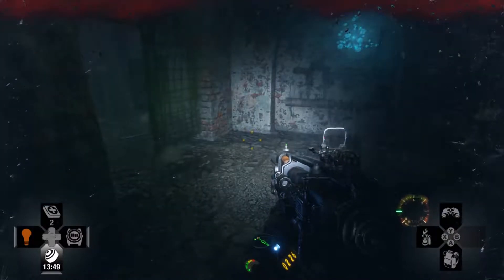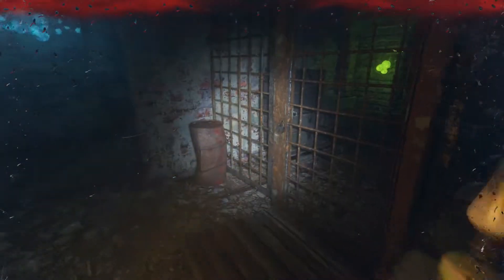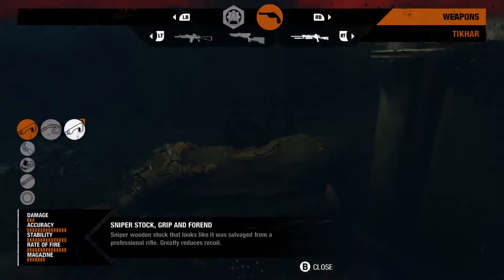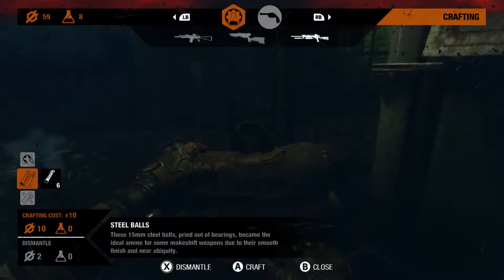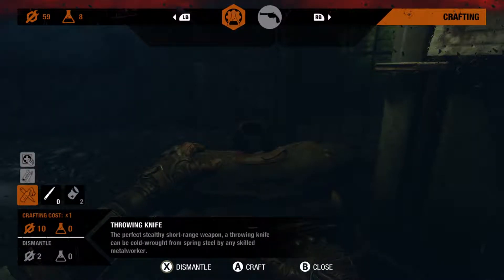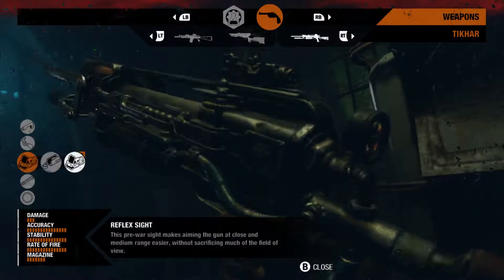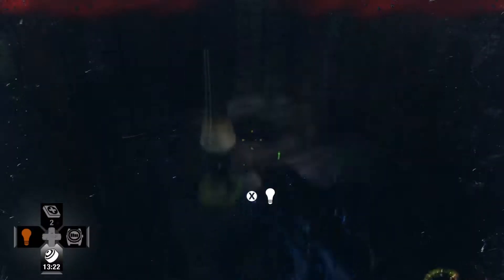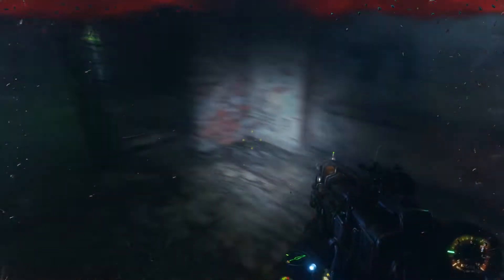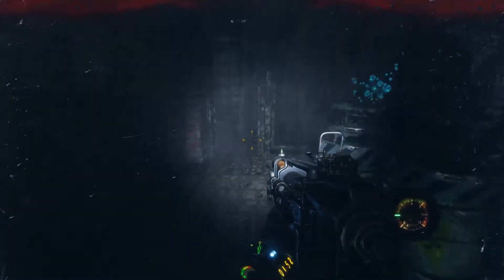How do I turn on the fire again? Now I know how to use this workbench. There we have it — finally! This is what I've been looking for. It doesn't look like I can make any ammo though. Let's have a look around and see what we can find down here.